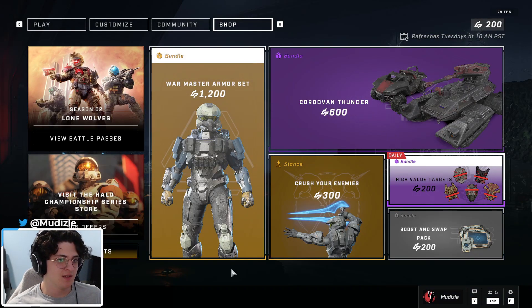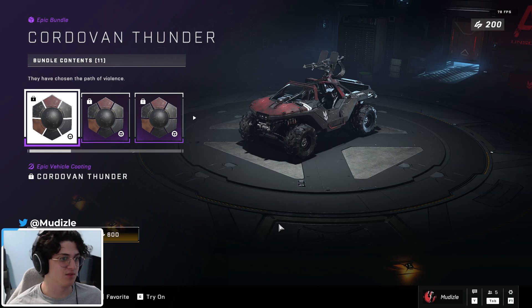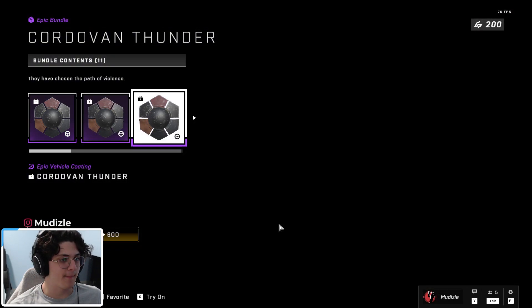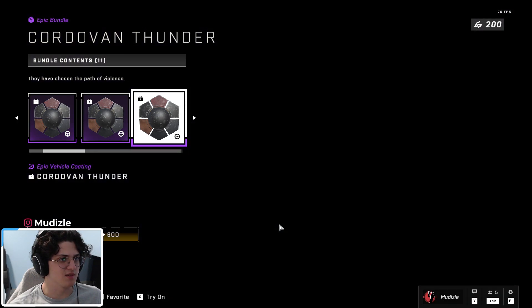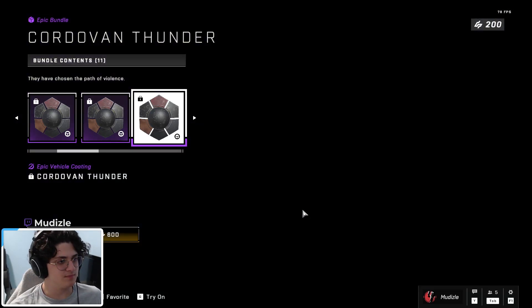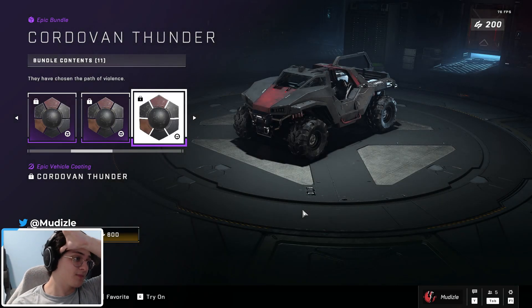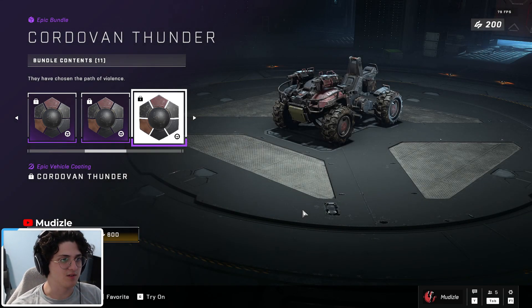Next up, 600 credits — Port of On Thunder. A lot of vehicle bundles in season two it seems. It's a nice rust red with black. Here's a War Dog, a Wasp, the tank — doesn't look that bad on the tank. The Mongoose gets some love finally, season two red on one half. The rocket hog, the Razorback — the Razorback looks nice.